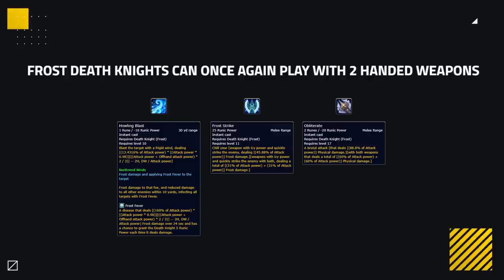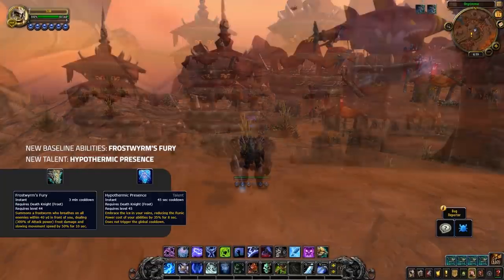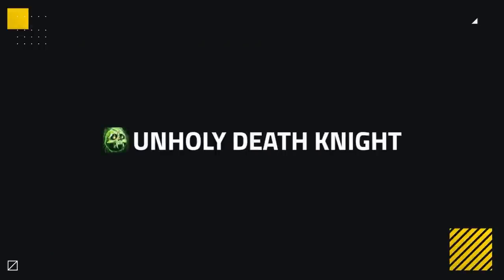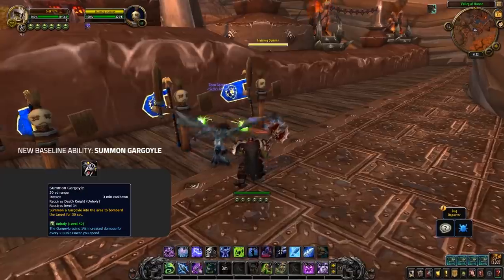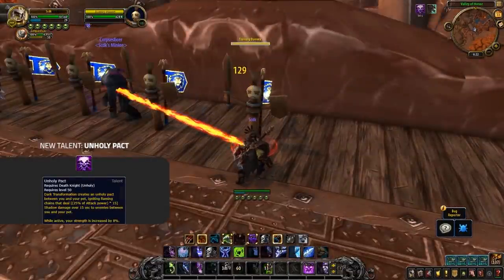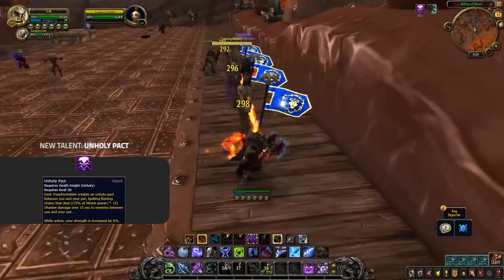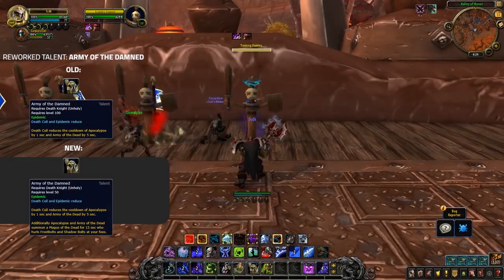Frost has the best change of all — the ability to go back to two-hand, and to compensate all Frost's abilities now scale depending on your weapon choice. Frostwyrm's Fury at the level 90 talent is also now baseline, making way for a new talent Hypothermic Presence, which reduces the runic power of all your abilities by 35%. Unholy is getting some changes as well — Summon Gargoyle is now baseline and deals very high damage. In its place is the new level 50 talent Unholy Pact, basically the Azerite trait Foul Chains from BFA, which creates a chain that deals damage when your pet is empowered whilst also increasing your strength by 8%.